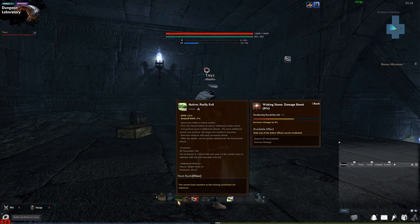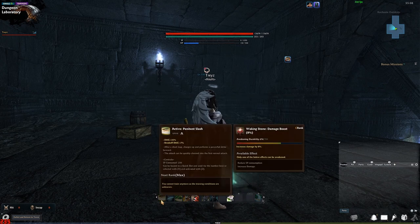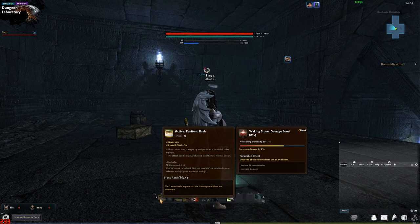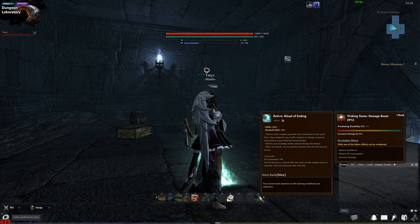Purify evil is a good move — use it every time you need stamina. It has true iframes, which means if an unblockable is coming your way, you can actually use it to get out of certain attacks, which is really cool. Also, penitent slash can actually jump over certain AOEs — not all of them, but it happens quite a lot, so keep that in mind. Ritual of ending gives you iframes for the length of the hold animation and gives you back 193 MP, so it's a really good move.